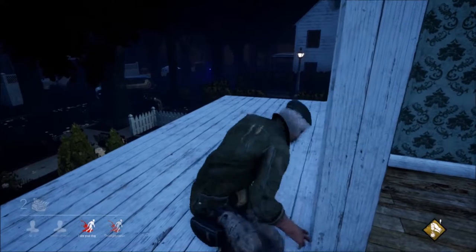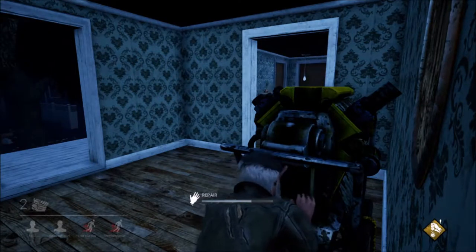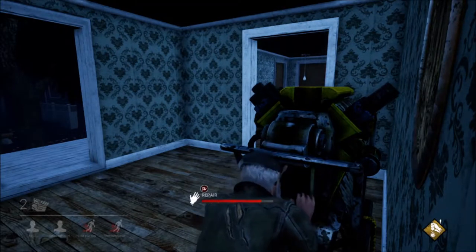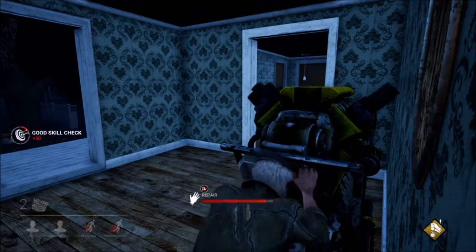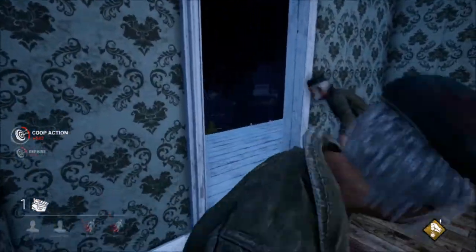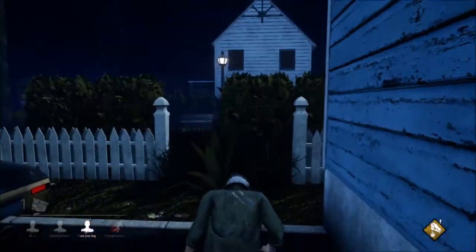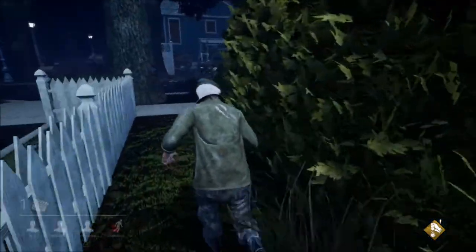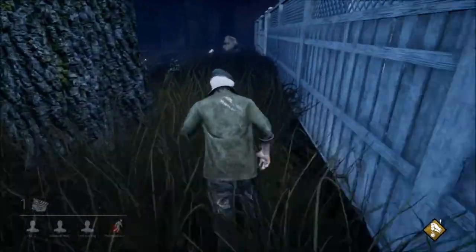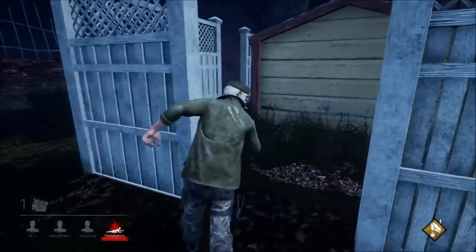I had seen the Wraith coming in this direction, so I wanted to make sure he wasn't going to immediately down me here, because I'd love to get the escape if I can. Bill came back over and it helped — we were able to get that taken care of. We only need one more generator left. I'm going to head back over this way because if I can get that totem, I want that totem. Bill got there first — I'll let him have it.